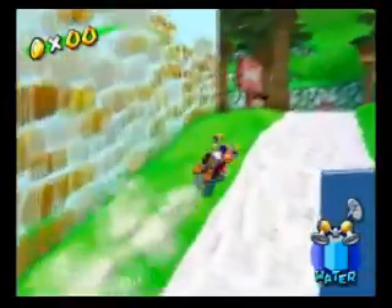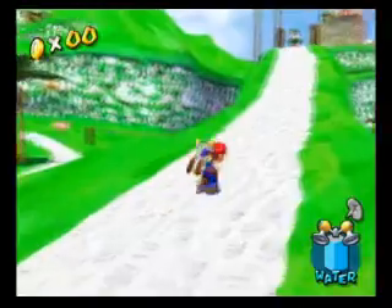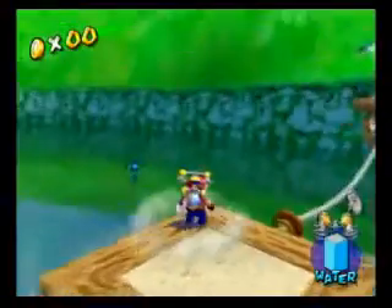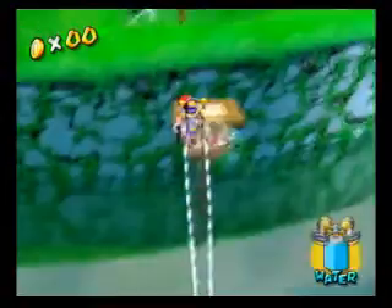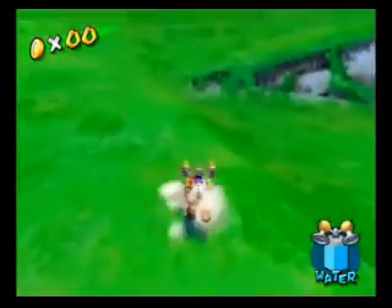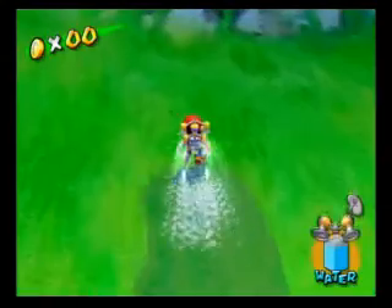There's Bianco Hills, Rico Harbor, Gelato Beach, Peanut Park, Noki Bay, Pianta Village, and Serena Beach. There's one level in particular in the last world — Pianta Village — that is just so ridiculous. We'll get to that one, and hopefully I will not die too much.